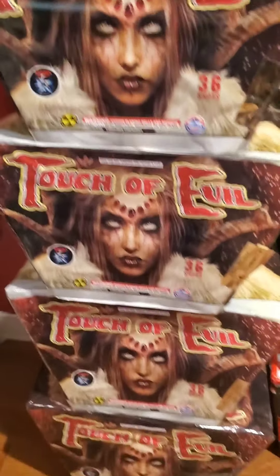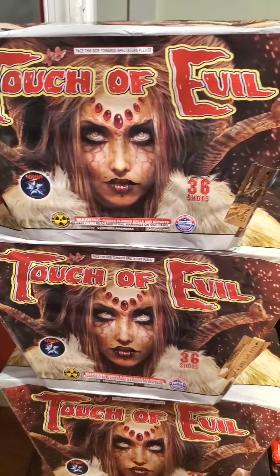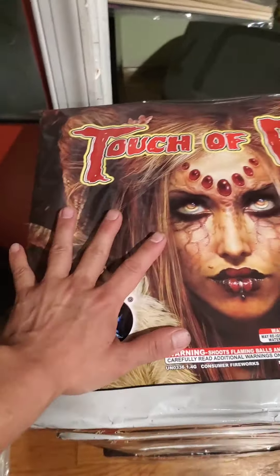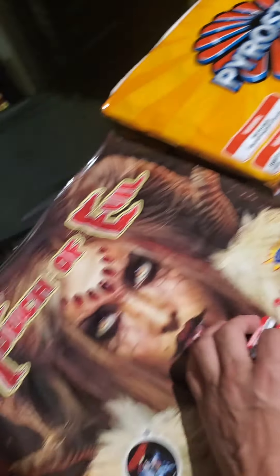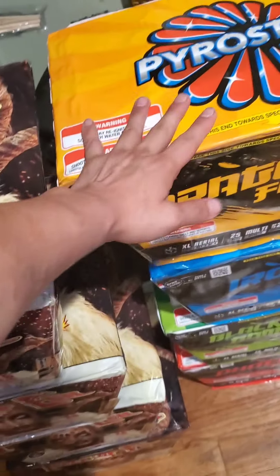We ended up getting 4 Touch of Evils by Ninja — 36 shot. Really huge cake, looking forward to shooting this off. You can pair it to Fans, even though Fans is a really nice cake. Next to Touch of Evil it makes it look like a baby.